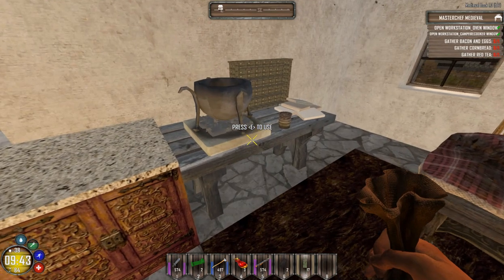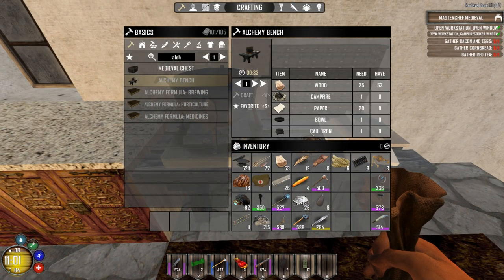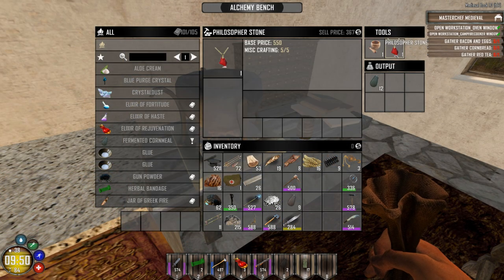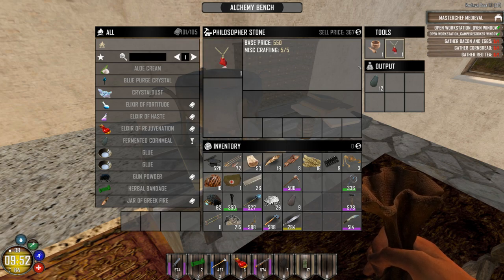Next is the alchemy table. It's crafted like this — you need to go out and find yourself a cauldron or make one in your furnace. You need a bowl (bowls aren't too hard to find inside of houses), some paper, a craft fire, a campfire, and some wood — and you've got yourself an alchemy bench. For the tools, you'll need the mortar and pestle and the philosopher's stone, which you can find around town or in people's houses.